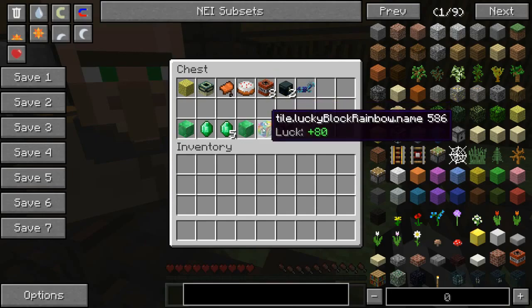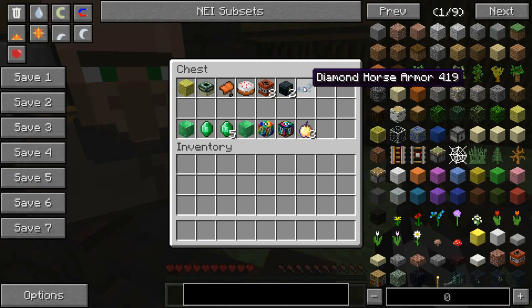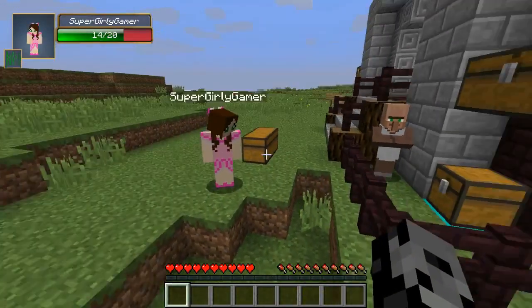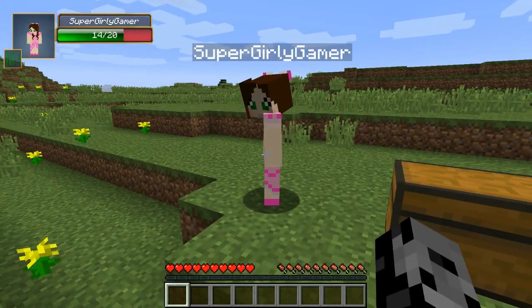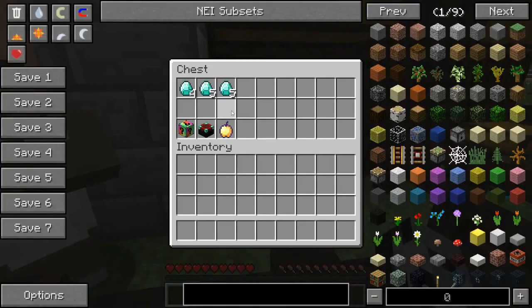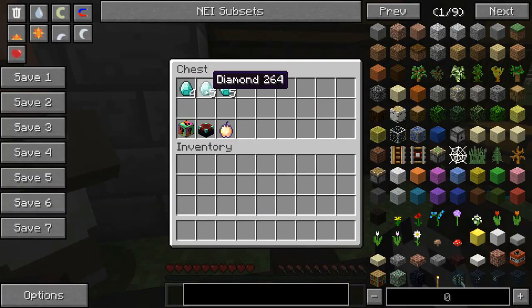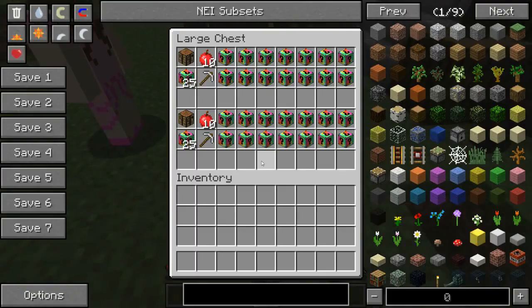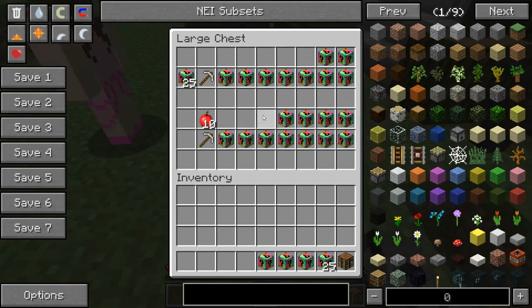Since we're in 1.8, the cool thing is we can actually use a bunch of different lucky blocks at the same time. We get 8 TNT, a rainbow lucky block, two ender chests, the spiral lucky block, and for diamond horse armor we get golden horse apples — not a golden apple, it's a horse apple.